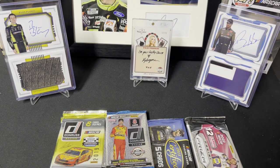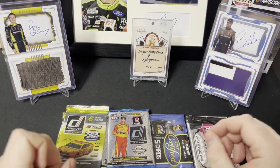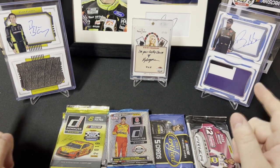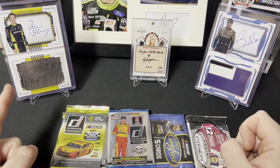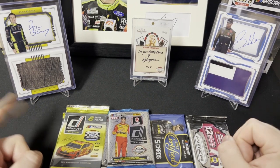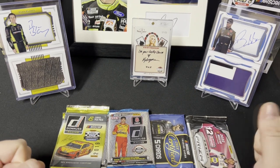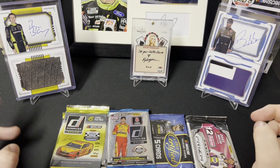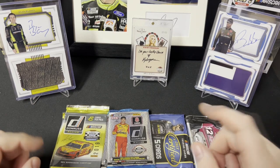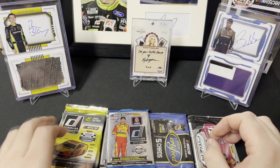Hey everyone, I'm back with another video. Today I have a random NASCAR pack opening. In the background I decided to display friends who are friends off the track — really good friends. These are the Ryan Blaney national treasure booklets I bought a little while ago, and the Bob Wallace I actually pulled out of my box of national treasures. Both are out of 25, both awesome cards — champion Ryan Blaney. And in the middle we have Christy Li Ming bringing her lucky charm as always to this opening.